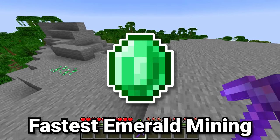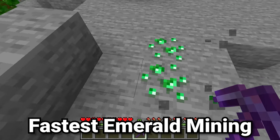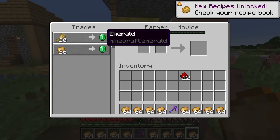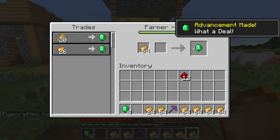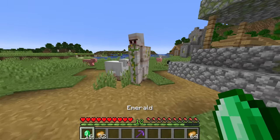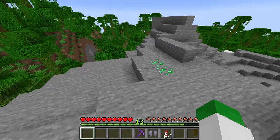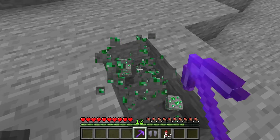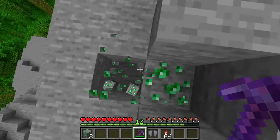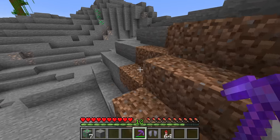If you want to get emeralds in Minecraft, there are two main places. The first is tall mountains — stony peaks are best, but jagged peaks and frozen peaks also work. The second way is by trading with villagers, who will give you emeralds in return for certain items. If you want to get emeralds by mining them, you should only ever do this once you have Silk Touch. It's extremely wasteful to ever mine any emerald ore without Silk Touch, as otherwise you're turning it into the easy-to-get emerald item directly.